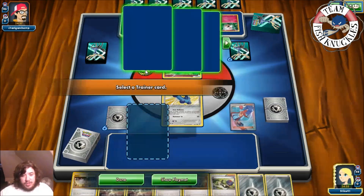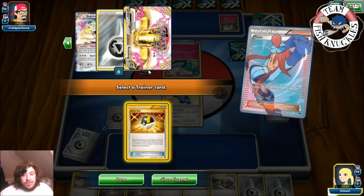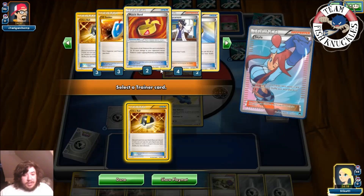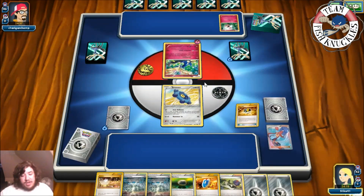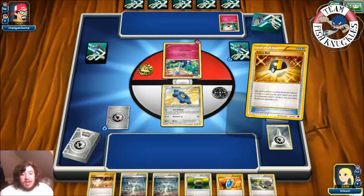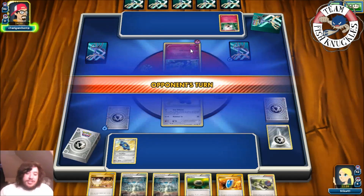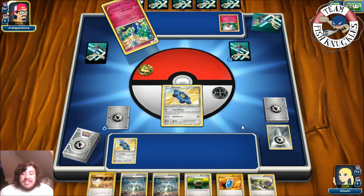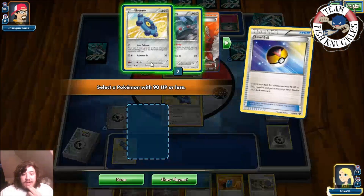We look at our deck — Skyla turn one for an Ultra Ball. Two Bronzors, three Bronzong, three Genesect, one Heatran, one AZ in the deck, two Switch, two Float Stone. We grab the Ultra Ball and discard double Metal Energy — great on turn one. We grab another Bronzor. Opponent plays Geomancy with only the Spritzee, dead drawing. They put a Fairy Energy on Spritzee and pass. On our turn we get a Level Ball so we can get Bronzong out.